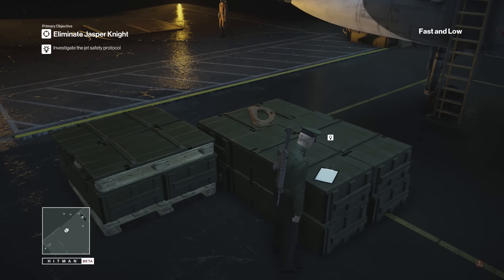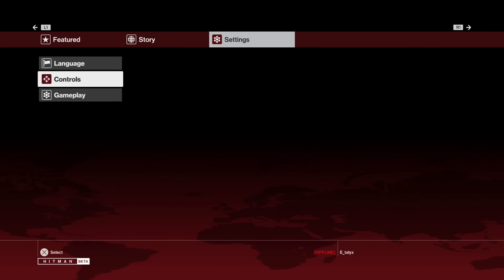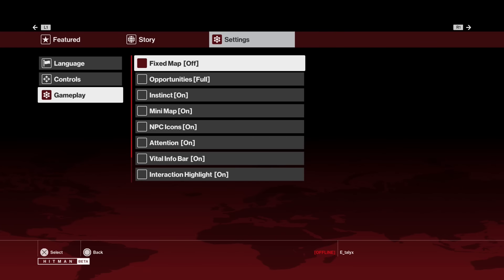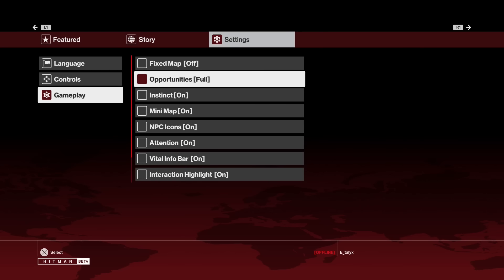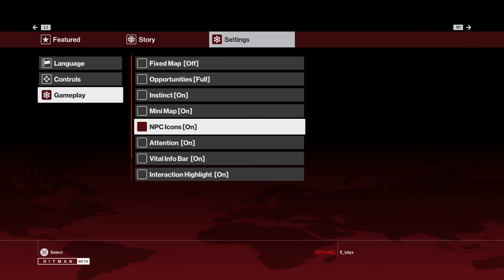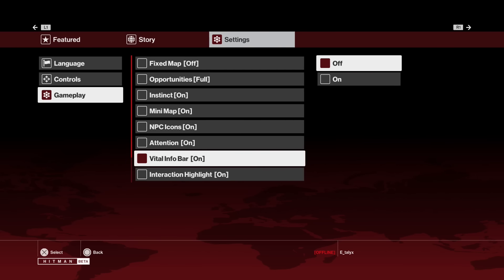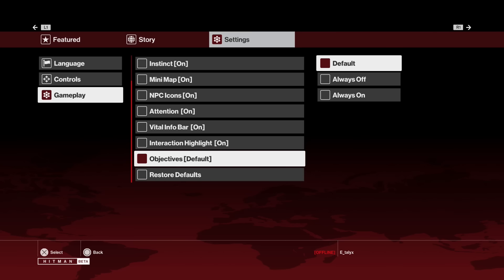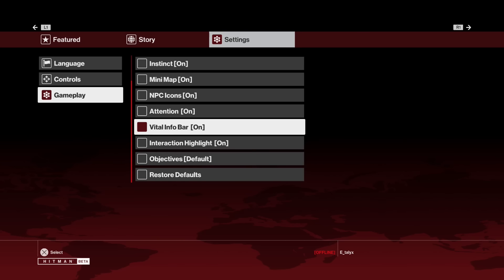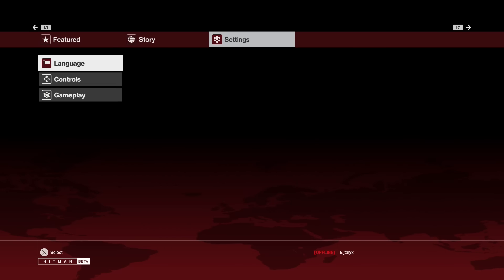Yes, I'm aware this is still a tutorial training mission, but the point remains — I hate it. That is why I am so grateful that the developers knew this would be a point of contention among players. By default these gameplay settings have made Hitman oh so easy, but you can go in and manually change everything. The opportunities I was just talking about have a minimal and an off setting, so you can turn the notifications off entirely. Instinct — which allows you to see everyone through walls across the whole mission — can be turned off. The mini-map can be off. NPC icons off. Attention off. Everything that will make the game much harder and more rewarding if you want to go in blind.